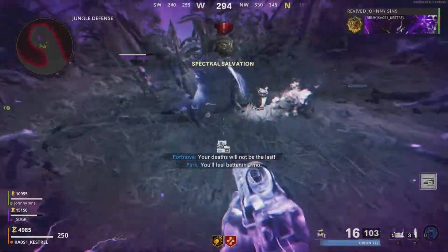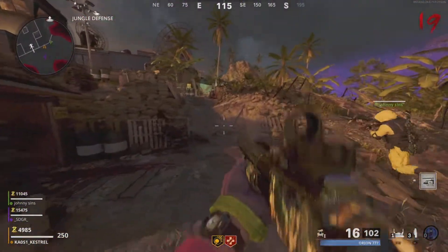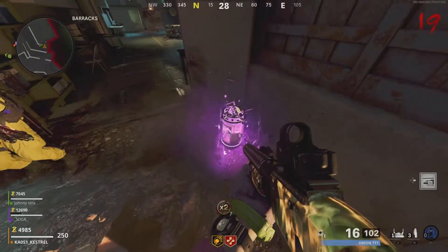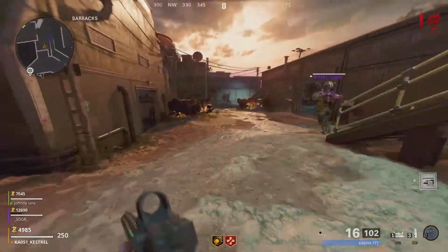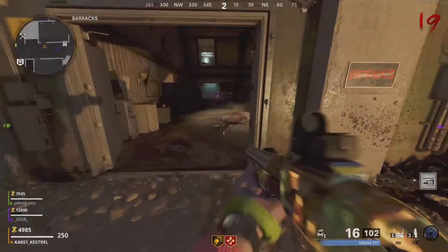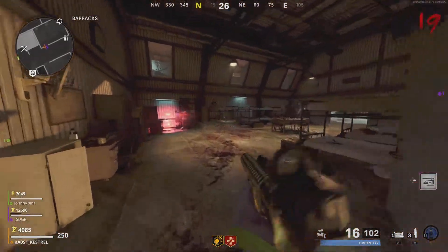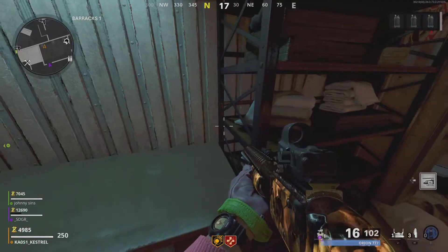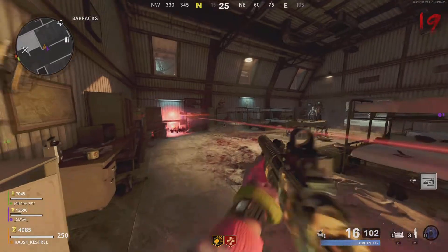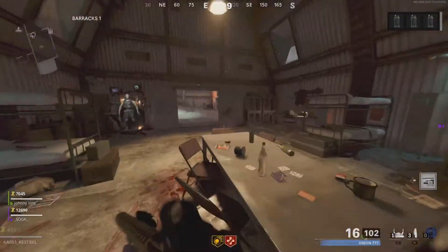Now for the last and easiest canister — but for this you will need the ray-gun, so make sure to get that before you start. Once you have the ray-gun, come to the side entrance of the field hospital and you will see this area to dig. Dig it up and you will see the third canister come out of the ground. Look for it around the barracks area and you want to shoot it with an upgraded shot of the ray-gun, then shoot that orb and it will power up — while it's powering up quickly go and collect the canister. That's all three canisters done.